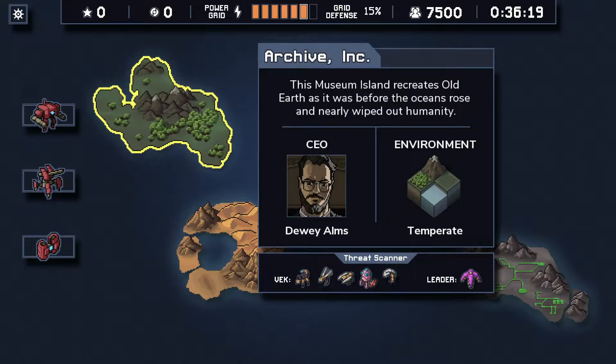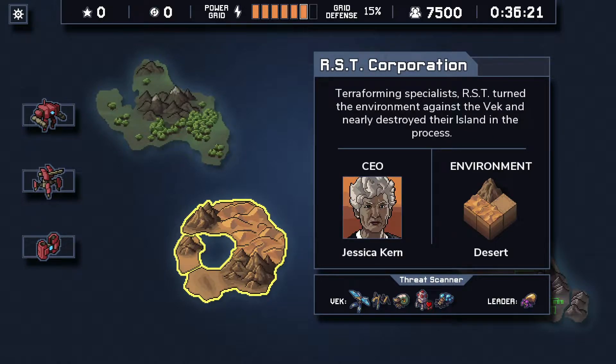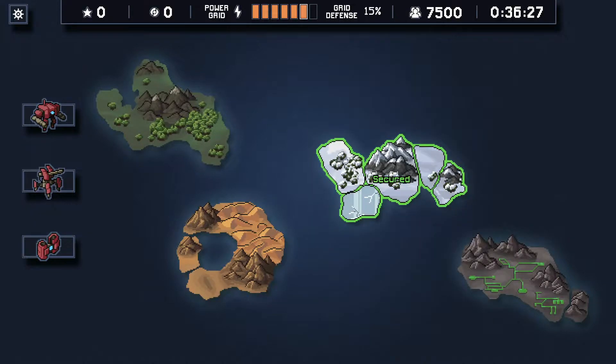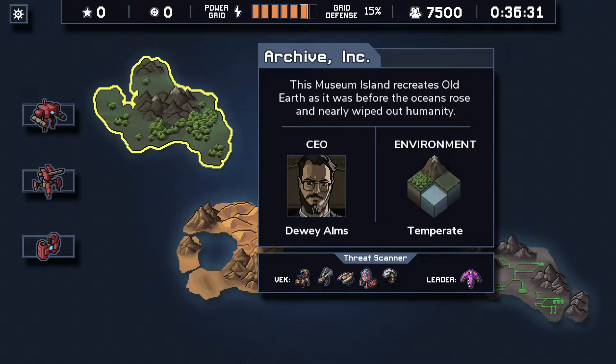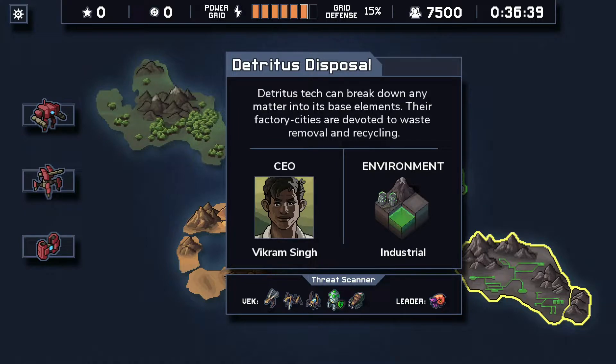Let's take a look at the islands. I don't want to do RST because it has the Regen Scion, which is an utter nightmare to deal with with this squad until we get some damage. This one also seems bad because the Scion makes everyone immune to fire, and there are Burrowers. This one doesn't seem so bad - we got Leapers with one health and Spiders we can easily burn. We're going to go Detritus second.